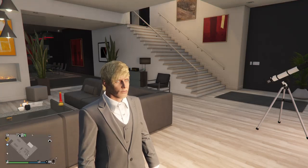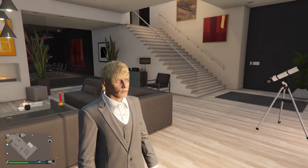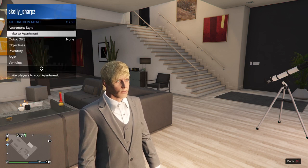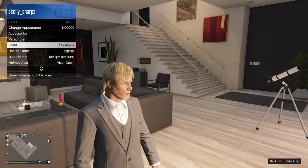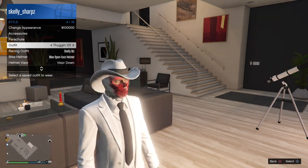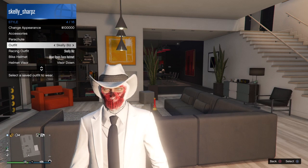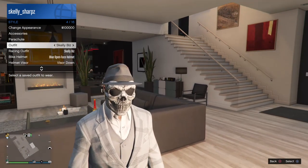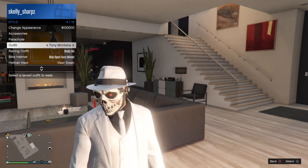What's up everybody, I appreciate you coming through. I'm gonna quickly show y'all how to do a hat, mask, and glasses merge. There are a few different styles that people like and you can play with it a little bit. I'll show you a couple of the ones I've made. You have the cowboy hat with the ski mask, the skull ski mask — the skelly biz — and I'm partial to the skulls because I am Skelly Sharps.